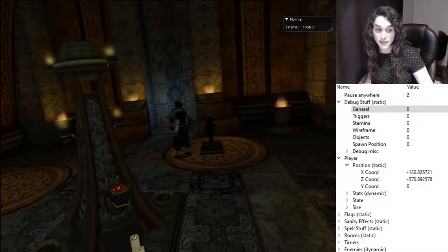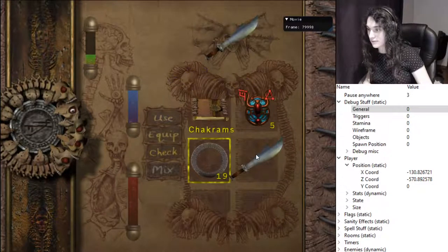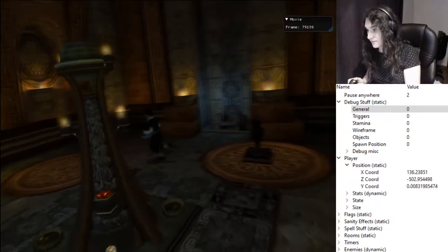The only spell we have is Enchant Item, and that's the spell you want to do. When you do that, you want to enchant the toolbar — it's down-right on the menu. So let's try that a couple of times.